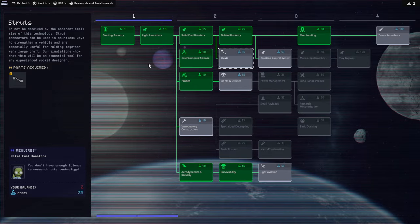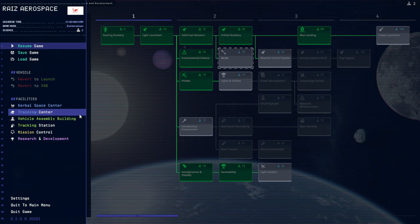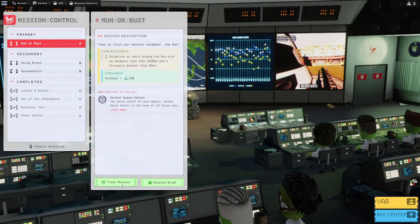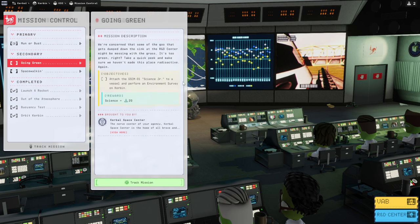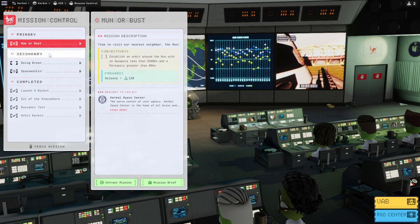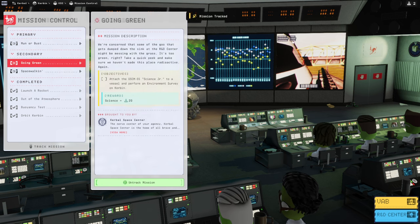We're in a much better situation here. Let us proceed with our missions and go to the moon. Mission Control: Moon Robust Track Mission. Going Green is with the Science Jr., but I've had problems with the Science Jr., so we'll see about that. EVA while in Kerbin orbit — we'll certainly do that. Can we track more than one mission? It seems so. Let's just track everything then, why not.